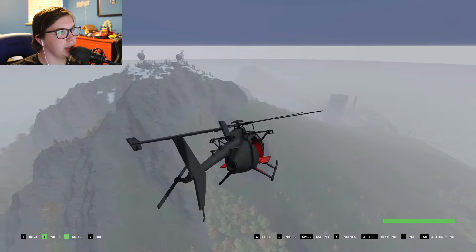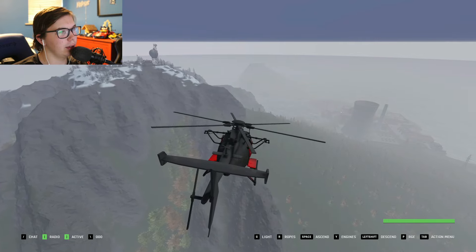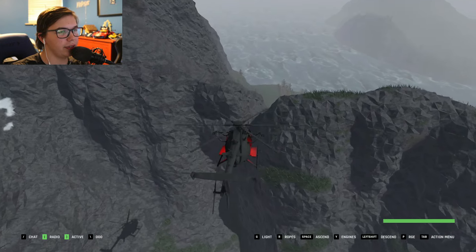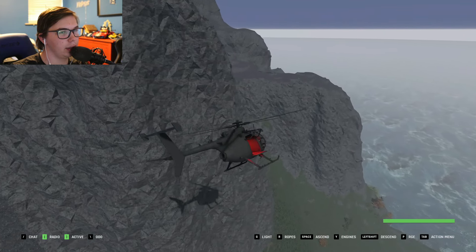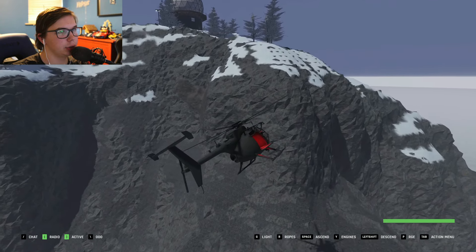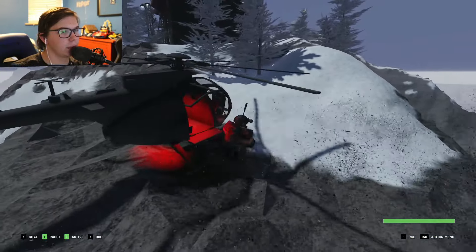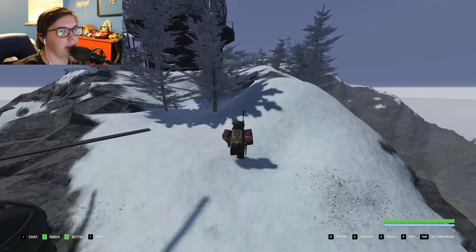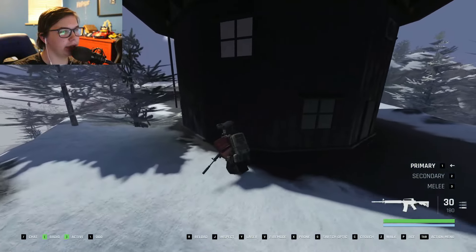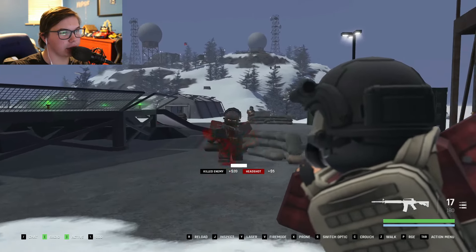Then you can just do the same thing over again. Take the path again — flying low next to these rocks, flying over the 90-degree rock face, going to the left, hugging the rock face, going up, going behind the tree, and landing. Then repeat the exact same thing you did earlier. This is a good method to grind experience, money, and intel — basically anything you could ever want to grind, you can grind at this location.